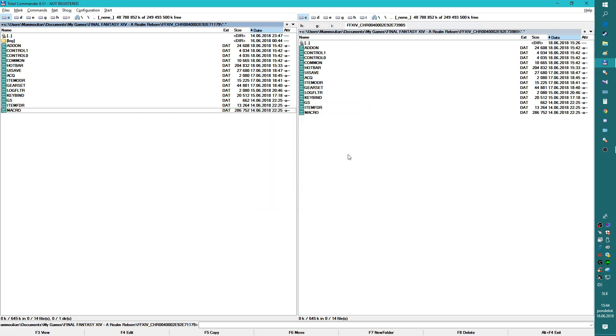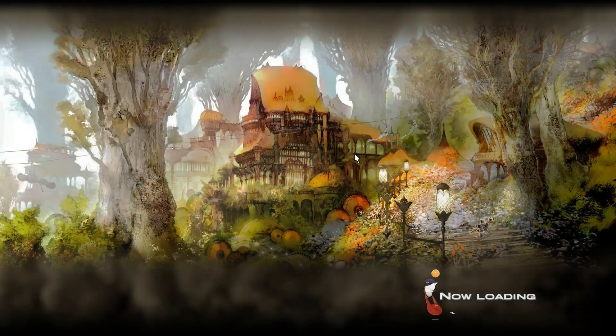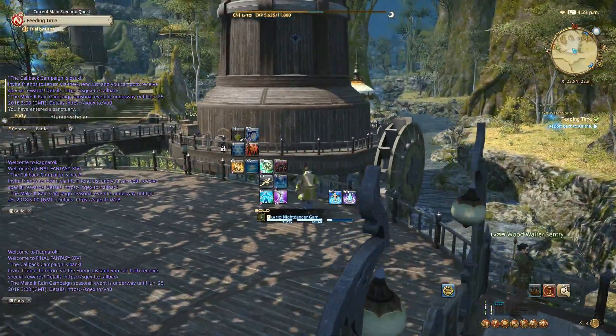Now we copy it — I'm going to paste it. We go back to the character selection screen, and as soon as we load into the game, you will realize that this character has the same layout as the old character. You can use this trick when transferring a character or when creating a new character. As you see, this is the layout I spent two hours on with the other character.